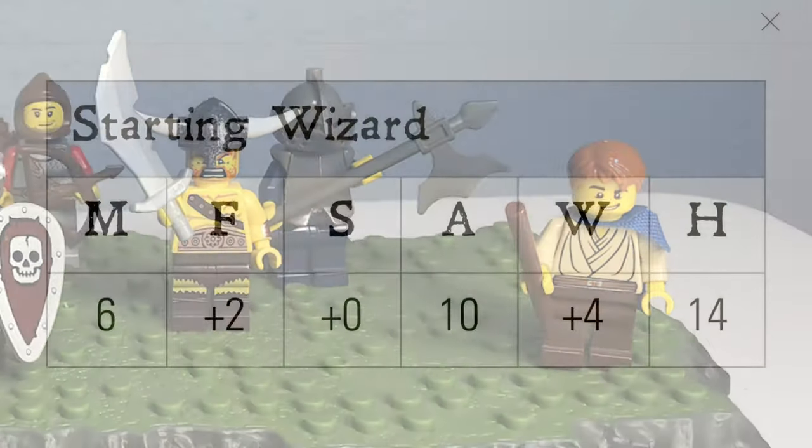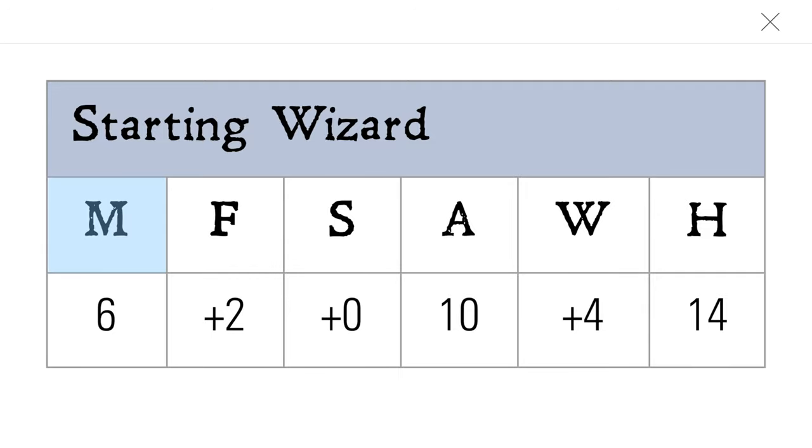Every figure in Frostgrave has a stat line. Move determines how many inches a unit can move on a standard movement. Fight determines any modifiers applied to their attack roll. Shoot determines any modifiers the figure gets if they fire a bow or a crossbow. Armor is subtracted from any damage the figure might take. Will is used when resisting certain spells and effects during the game.